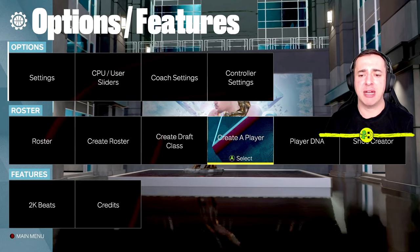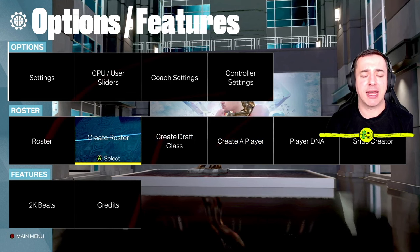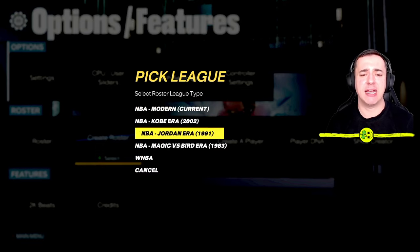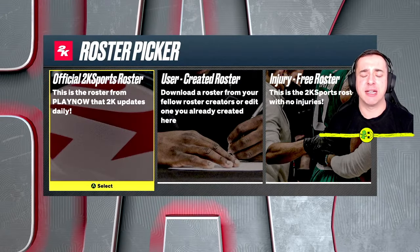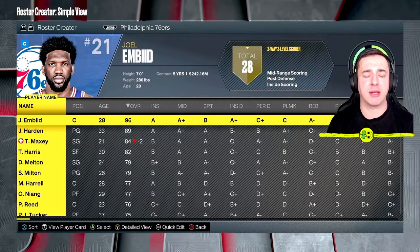To play with them, hit back — that's B on Xbox, circle on PlayStation. What we need to use is Create Roster, so we're going to create a roster of the players we can use. You can base this on any of the time eras if you want. I'm going to go with NBA Modern Current and use the official 2K Sports roster. This is not going to override that — it just creates a copy of it.